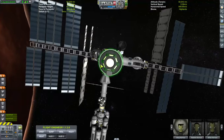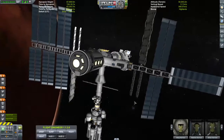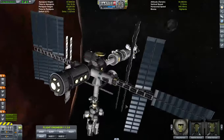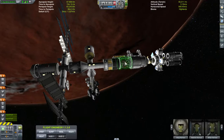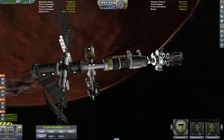Hello, welcome back to Kerbal Space Program. We are at Galena Station around Duna — got Ike in the background. We're currently mining Ike for resources, and we're going to bring those resources here to Galena Station where we'll drop off the ore. The ore will be converted into fuel, and the fuel will be used back and forth.